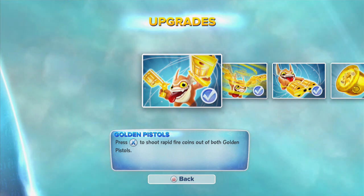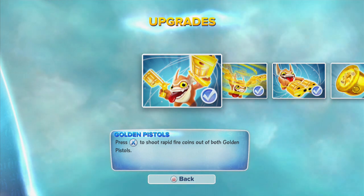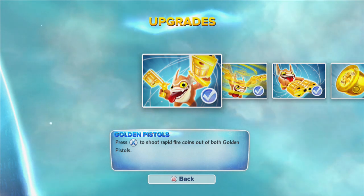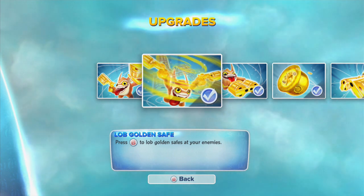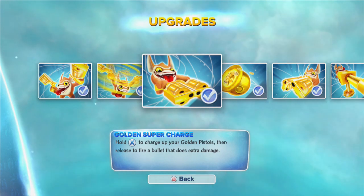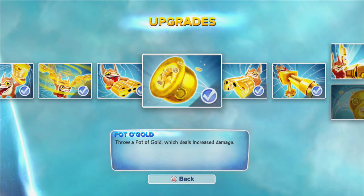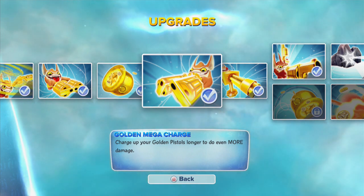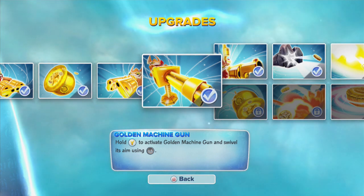Let's check out some of Springtime Trigger Happy's upgrades and abilities here. He starts off with the Golden Pistols. Press X to shoot rapid fire coins out of both Golden Pistols — he's very fast, very clever, very tricky. Press B to lob a Golden Safe at your enemies. The Golden Supercharge: hold down X and it'll charge up your Golden Pistol. The Pot of Gold: throw a Pot of Gold which deals increased damage. The Golden Mega Charge: charge up your Golden Pistols longer to do even more damage. And then there's the Golden Machine — hold down Y to activate it and swivel it around.